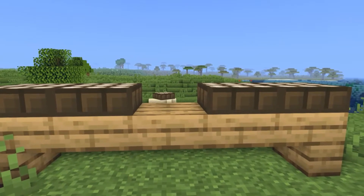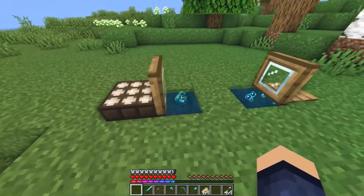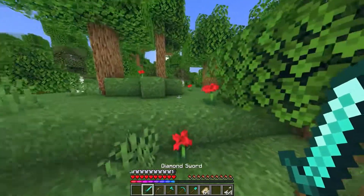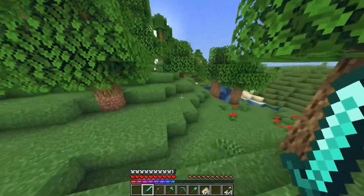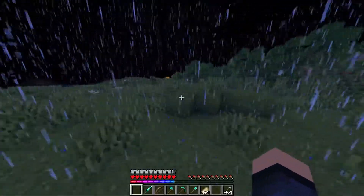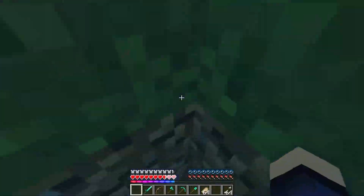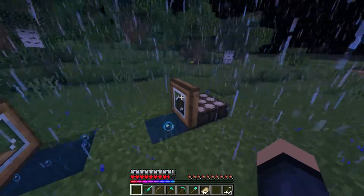Next up on our list, we have daylight sensors. Although I am not a big redstone user, this has become very handy for some daylight exploration and making sure I can get back home before any pesky phantoms come after me. In order to use this, it's very simple. All you need to do is place a daylight sensor next to the trapdoor so that, come night time, you'll be taken all the way back home without any worries.